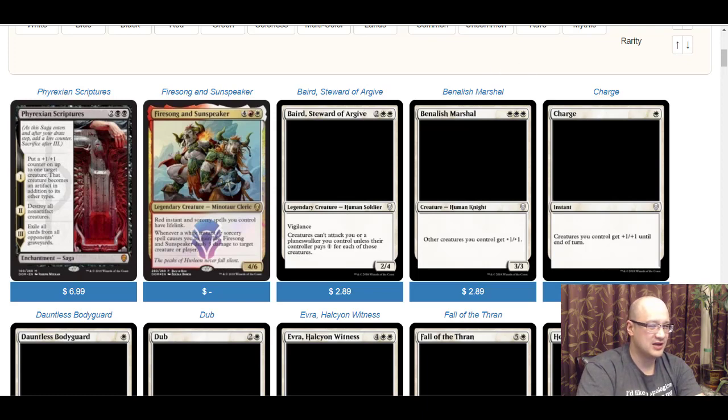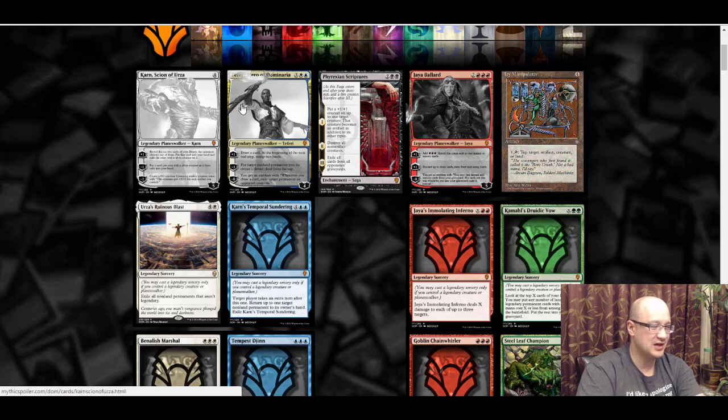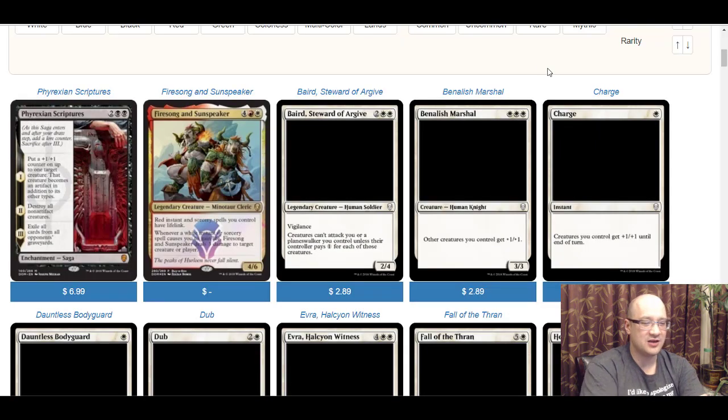I also wanted to mention some spoiled planeswalkers. One in particular caught my eye — Jaya Ballard. It's cool that she's getting her own planeswalker card. For those who don't know, Jaya Ballard was basically a first attempt at a planeswalker concept — she had interesting abilities but people didn't really play her. I want to respect that she hasn't been officially spoiled yet, so I'll talk more about the planeswalkers when they're officially revealed. But it's neat that she's in this set. Anyway, let me know in the comments what you think — are you excited, any cool chase cards or build-arounds? Thanks for watching and I'll see you next time.